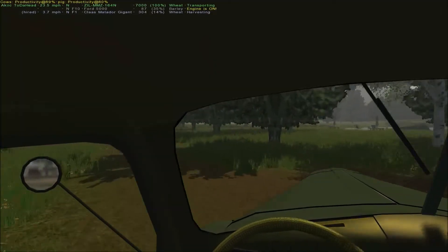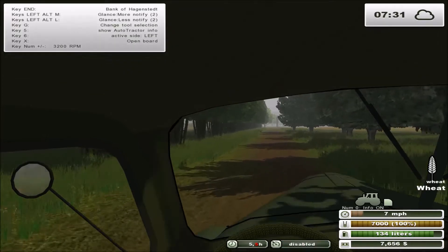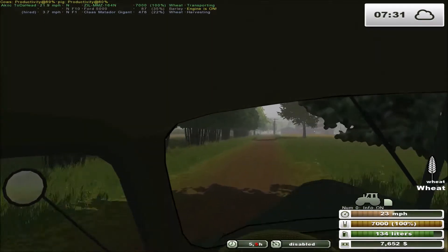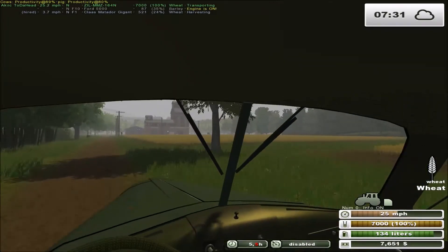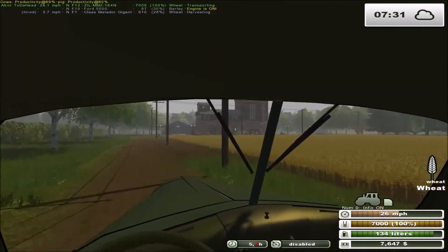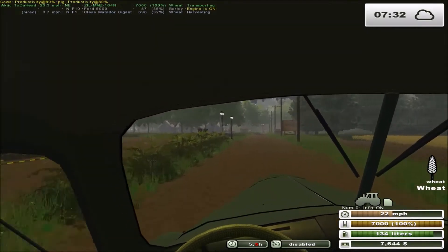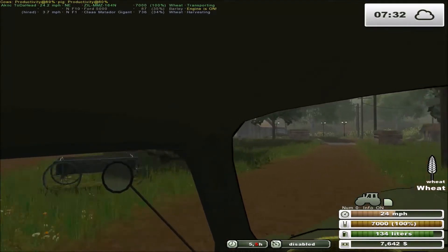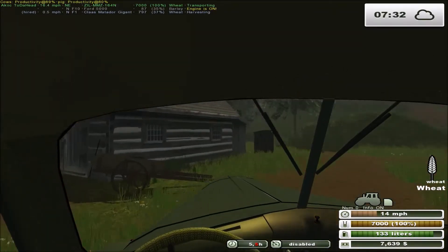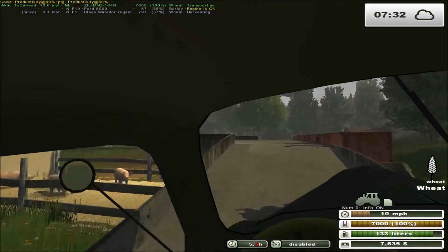We're just over 7,500 right now, so we want to keep some cash on hand in case something happens. I've seen wheat as high as 600-something before — ideally it would have been nice to hold for that price, but I think we're better off selling now to keep us around the 10,000 mark. It's easier to sell at the rail line, same price as the silo, so we'll drop it there.